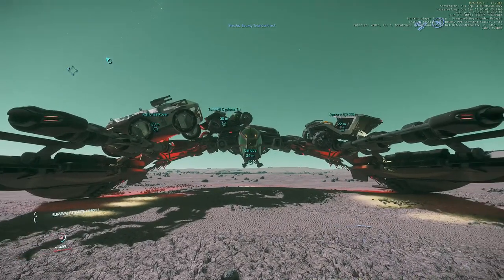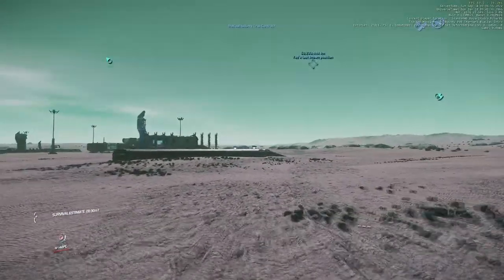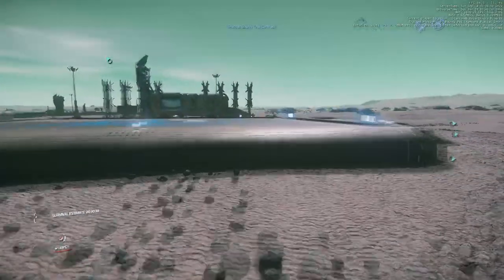To start with, this does require you to have an Anvil Pisces, which is about 800,000 alpha UEC in game. You can use other smaller ships — I just prefer the Pisces.